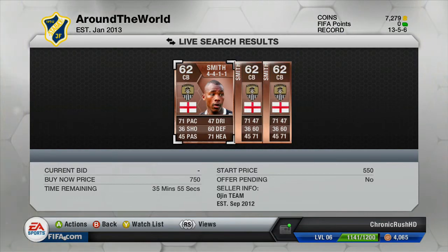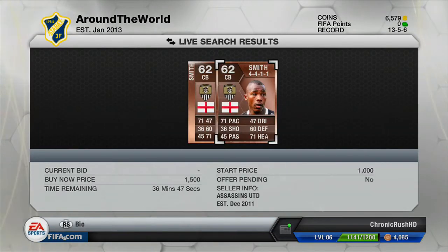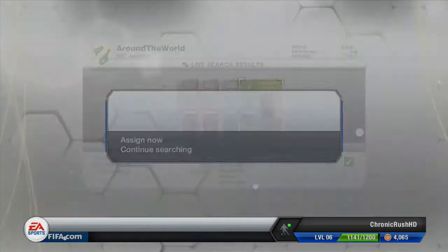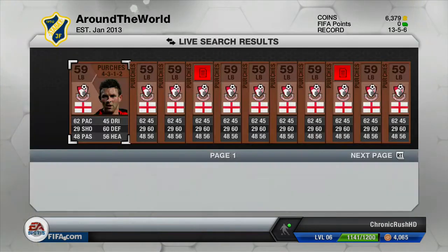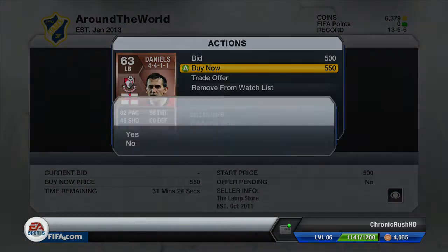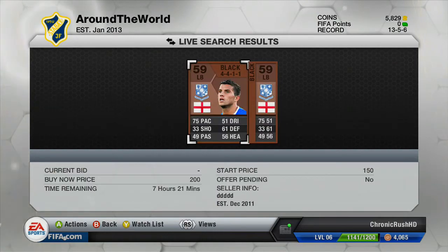I eventually decide on a centre back called Smith — he's got 71 pace, 60 defending, and 70-something heading, so very good in the air, meaning we've got a very nice defence. We then have a look at the right back — a Portsmouth player in the 4-4-1 — and I see if I can get him cheaper in other formations. I can pick him up for 200 coins in a 4-5-1, meaning he still gets some chemistry but isn't in the right formation. I can sort that later.